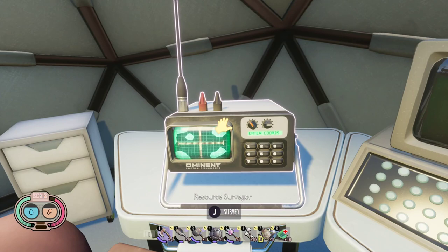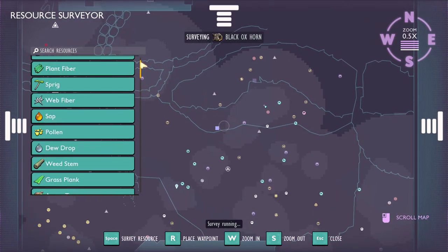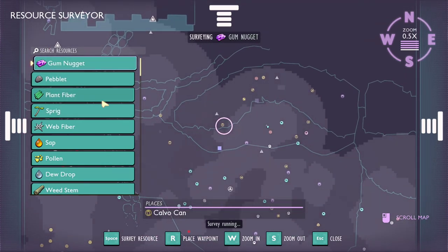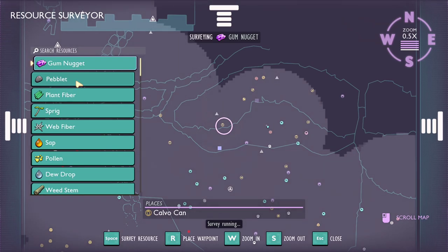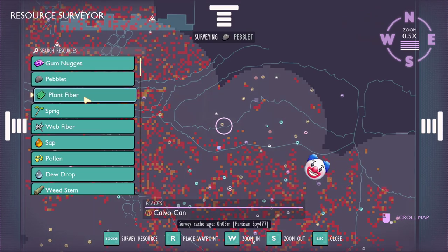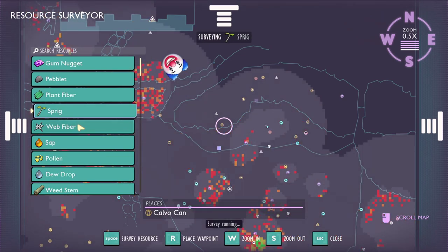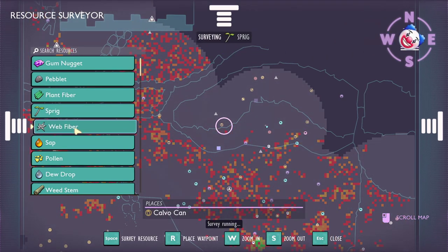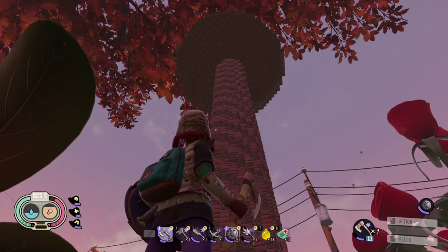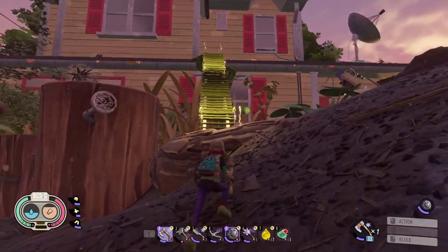Finding materials and bugs is one click away with the resource surveyor — a piece of equipment you can find in every field station and lab. No more running around searching for bugs. No more running around searching for feathers. This is a miracle. Remember I said this update was about small changes? I can't put all of them in this video, but here are the ones I enjoy most.